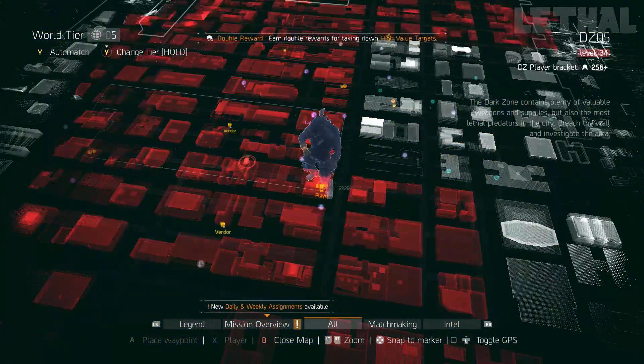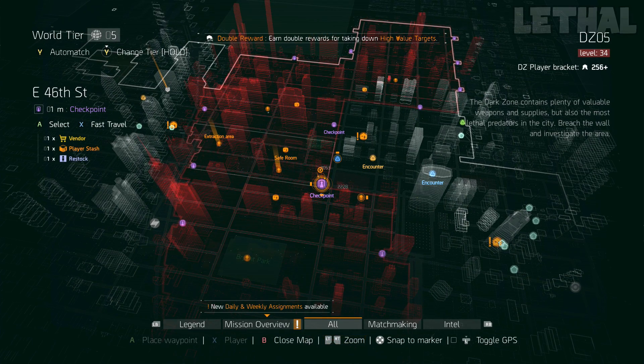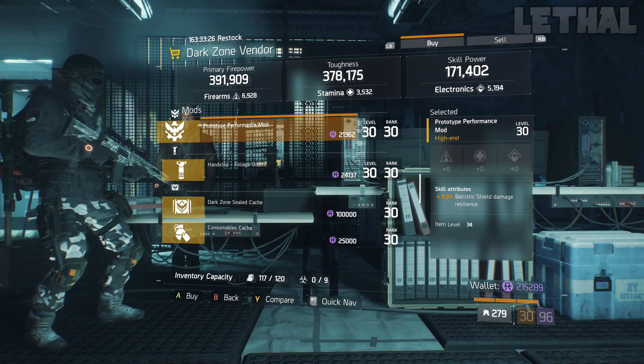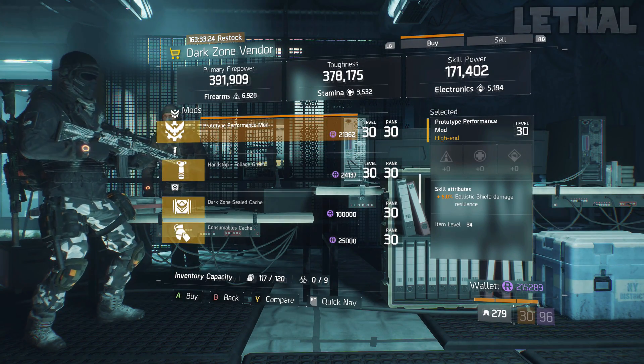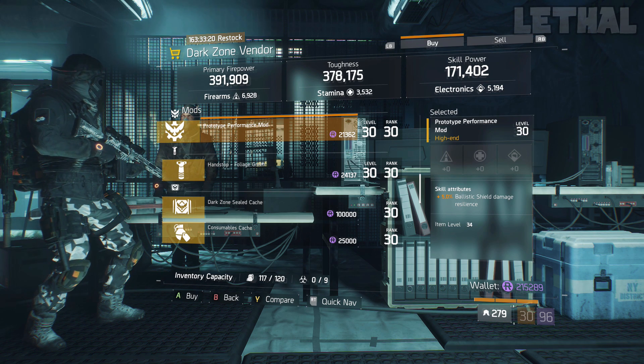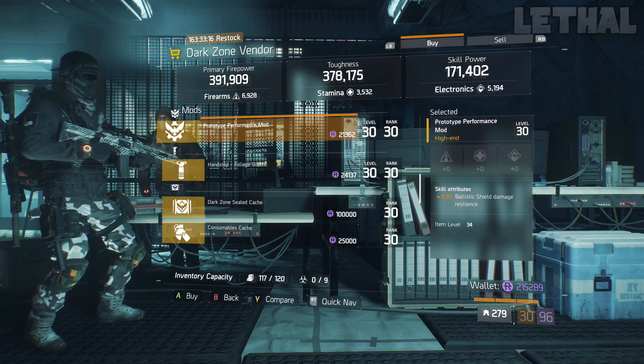If you're looking for a ballistic shield damage resilience mod for your D3-FNC build, check out the East 46th Street Checkpoint. He's selling a 5% damage resilience mod for your shield. If you want to make a PvP build with D3-FNC — 6-piece or even 4-piece — this is a really good mod to have.